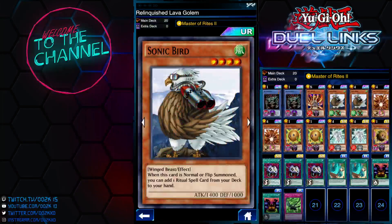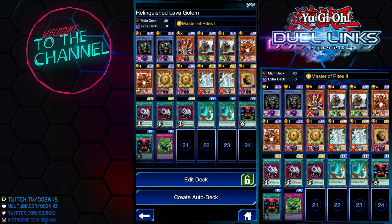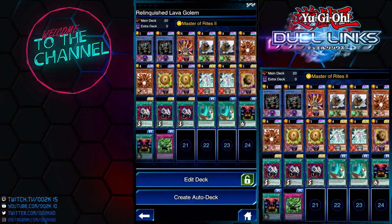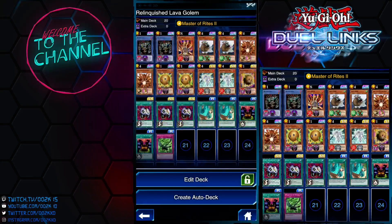Since I'm not running three Sonic Bird and three Senju of the Thousand Hands, this deck is inconsistent — there's gonna be times where you brick a lot. If you want to play this, you definitely want to consider running three Sonic Bird and three Senju to make the deck more consistent. The other card I'm running is Spirit Creepo. Spirit Creepo is basically a stop-attack card — if you use this as a tribute fodder from the graveyard it's really good. I'm running two; if I had a third copy I'd definitely run it.